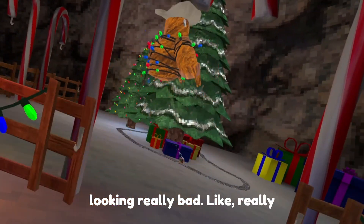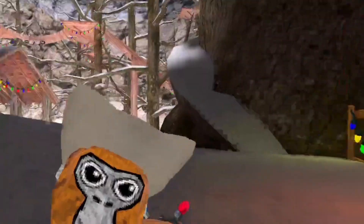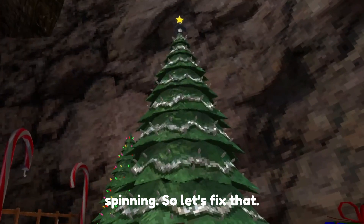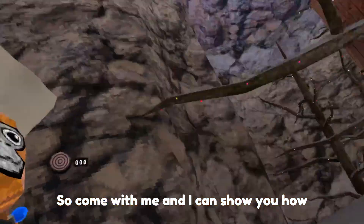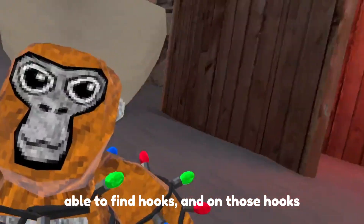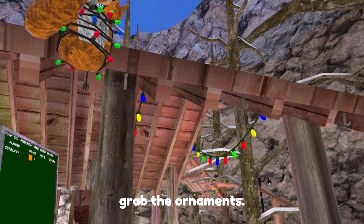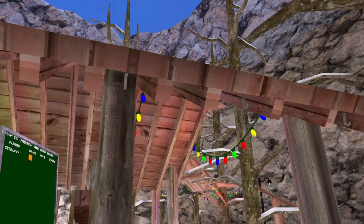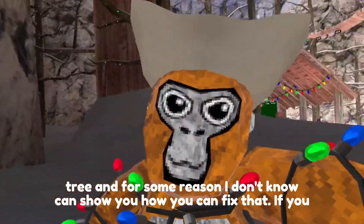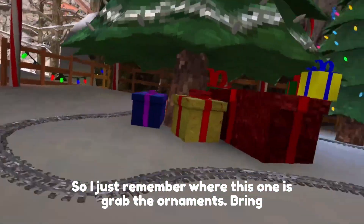If you look at this tree it's looking really bad — like really bad, it's not even lit up, and the little monkey on the very top isn't spinning. So let's fix that. If you go around the map a few times you'll be able to find hooks, and on those hooks are these little ornaments. You can grab the ornaments and bring them over to this tree.